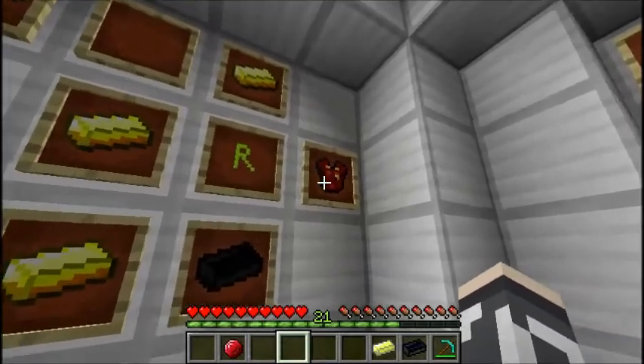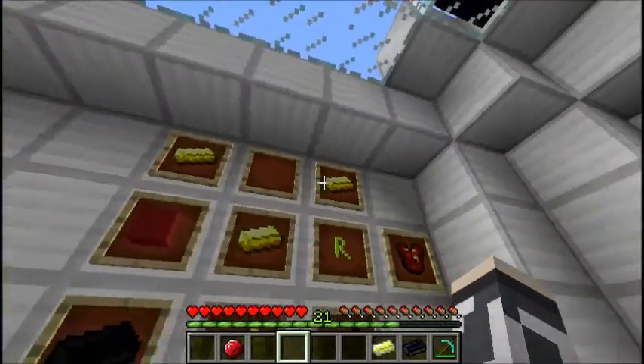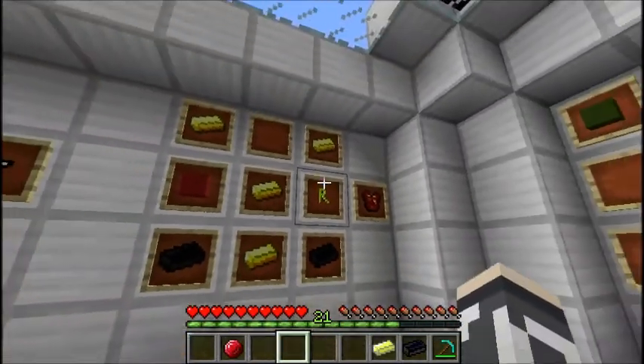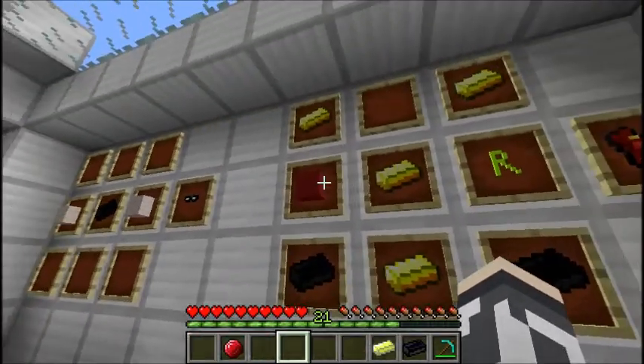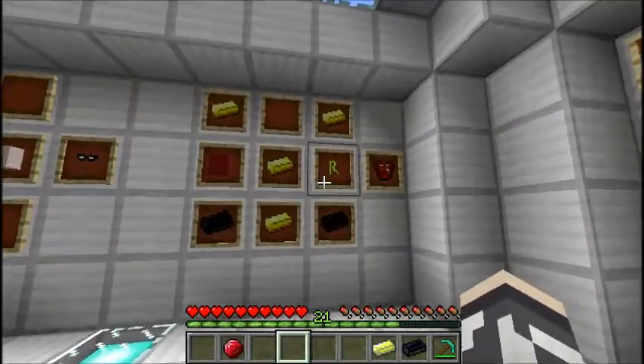Then we have Robin's chestplate. It's crafted by using regular gold ingots in a Y shape, Robin's logo in the far right, two black iron ingots in the bottom corners, and a red cloth on the other side. That'll give you Robin's chestplate.